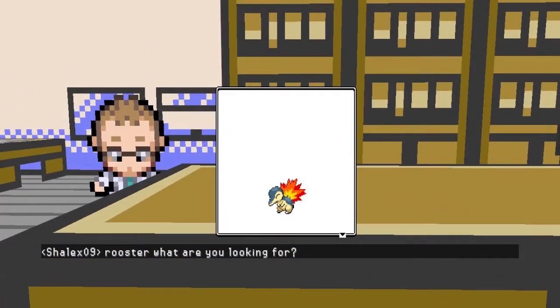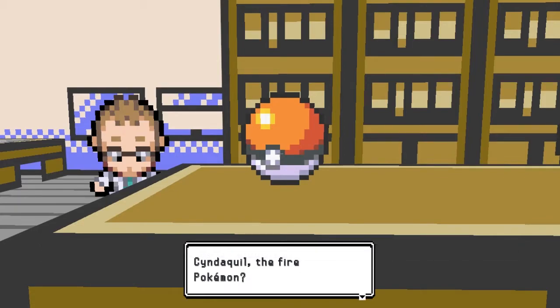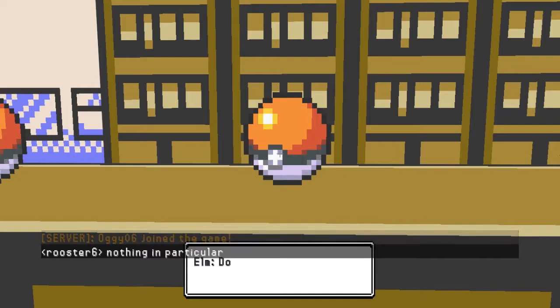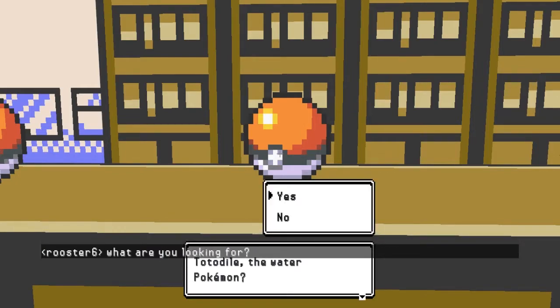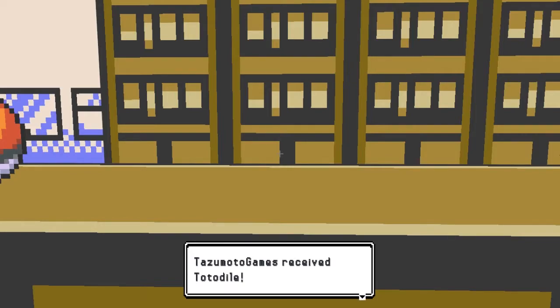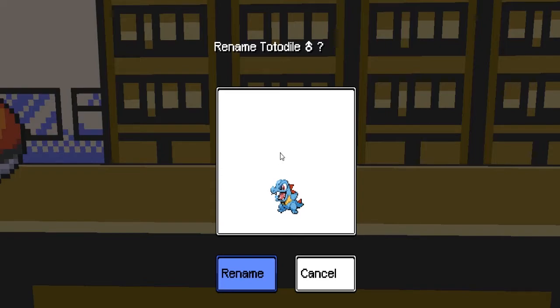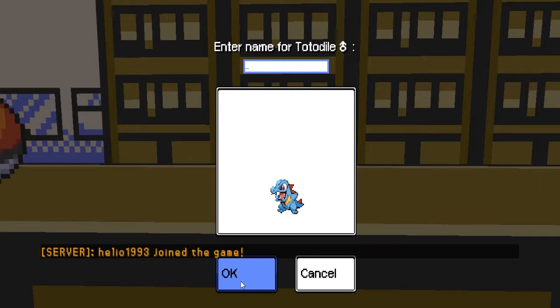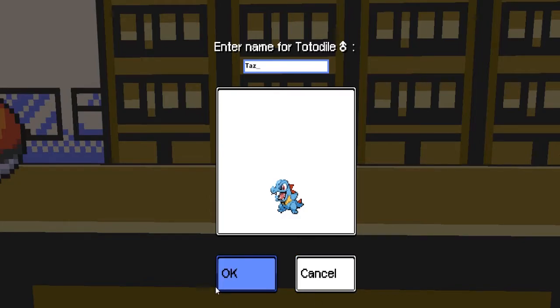Alright, I suppose I should pick one. Let's see what we have here. This crocodile guy looks cool — I think I picked him eons ago, so we'll go with the water one. I always picked Squirtle, so. Tazumoto Games received the Totodile. Oh, renaming — what should I name this guy? By the way, leave a comment if you want me to name a Pokemon after you, or just pick a name you want it to be named — nothing super inappropriate. I think I'm just going to call him Taz. I'm going to name the first one after myself.